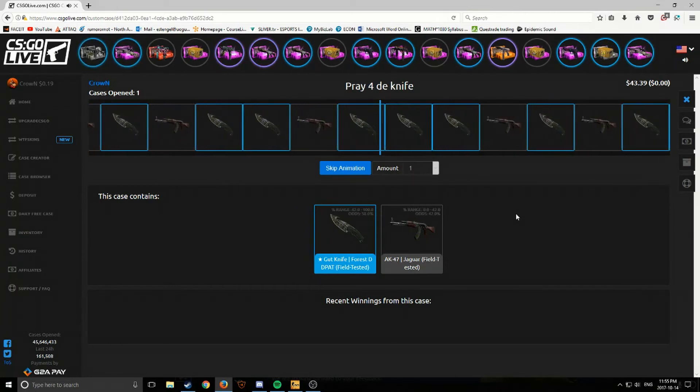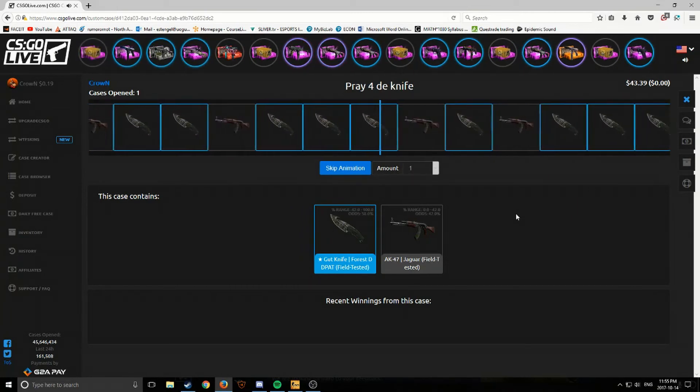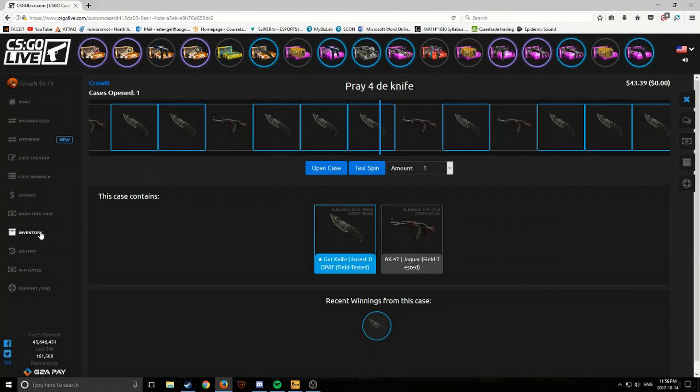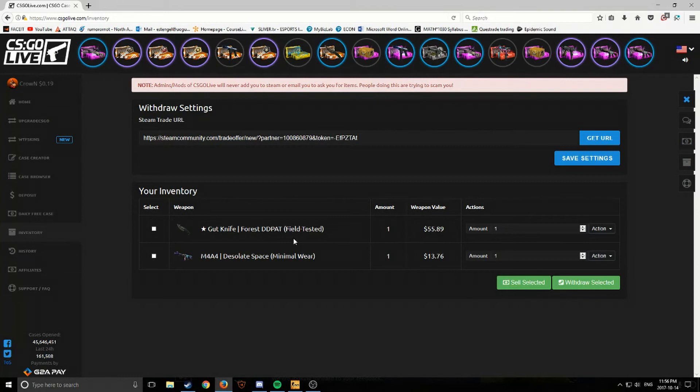Oh yes, that's a knife! Okay, that was a bit too close to call. I only had $12 on the case so it wasn't really that much — I just really wanted to withdraw a knife. I ended off with a gut knife Fade and an M4A4 Desolate Space, finishing with $68. The knife saved me — if I hadn't got that knife I would have lost a lot of money. It wasn't that bad of a video, unfortunately it's really short.